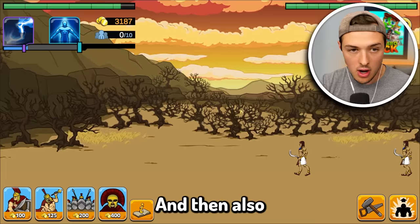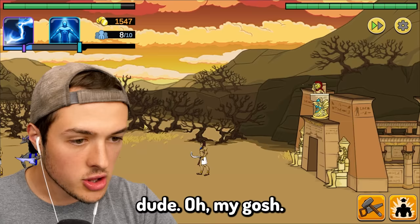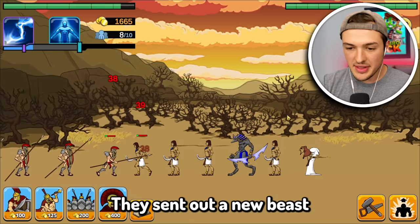Let's call in our Spartan soldiers. We're going to call in five Spartans — these are probably our best soldiers — and then we'll get the bigger dude. We'll call him Ken. Ken the mega Spartan. Oh my gosh, they evolved again! I'm getting beat. They sent out Anubis, like an Egyptian god.